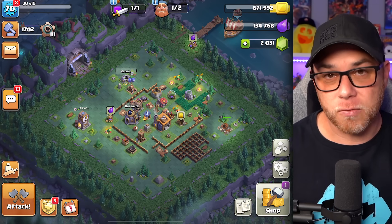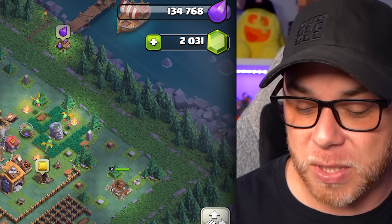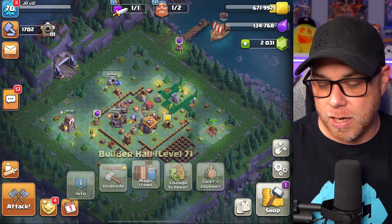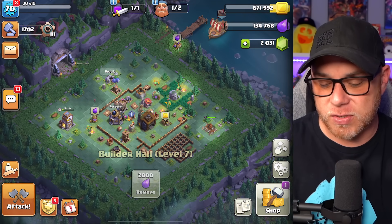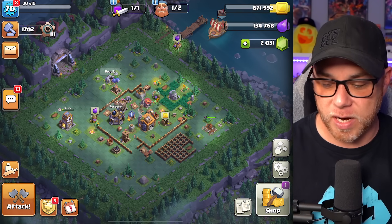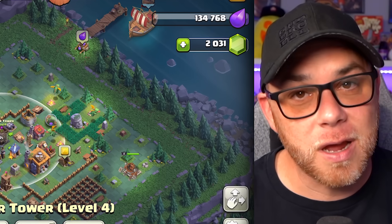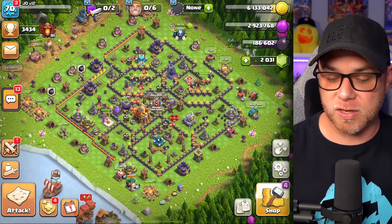We've also been working on the builder base — it's starting to come along. We're rushing through it to target the sixth builder. The builder hall is currently level seven and we're waiting on the army camp to finish, which I think is the sixth army camp. We also need the resources to start upgrading the builder hall to level eight, then nine. It's a process — right now we don't really have the resources, and doing upgrades like the archer tower to level four would drain our gold.